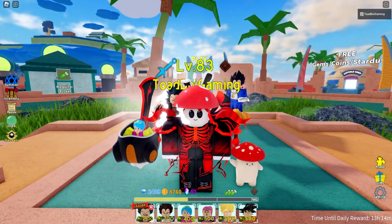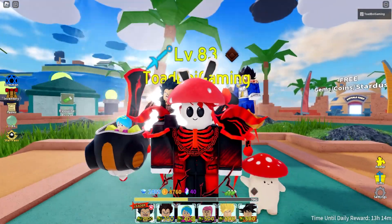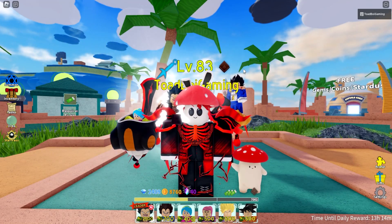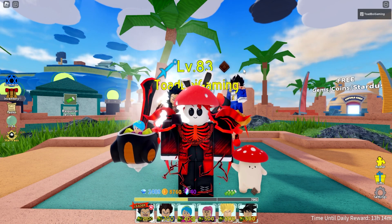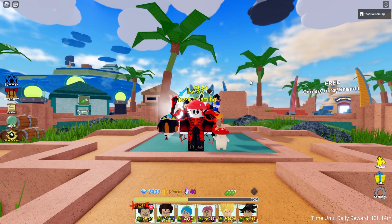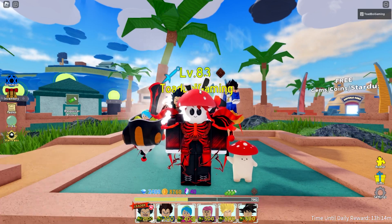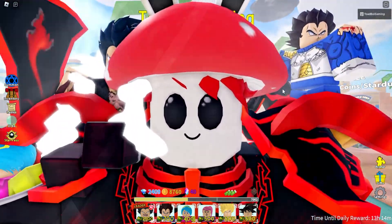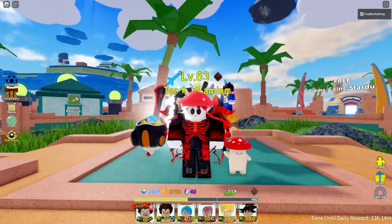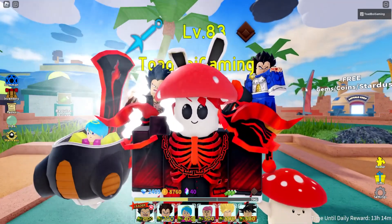Right now I'm in an AA standstill where there's not really much to do. Others need to get Brooks and I don't really care for Brooks right now. I've tried to get Ghetto so many times — done that run at least 60 times — and I haven't been able to get it. So because I don't have anything to do in AA, I decided to play something else, which is why I'm here in ASTD.